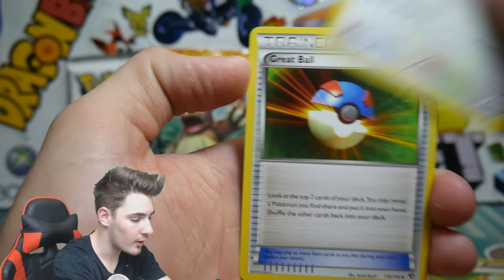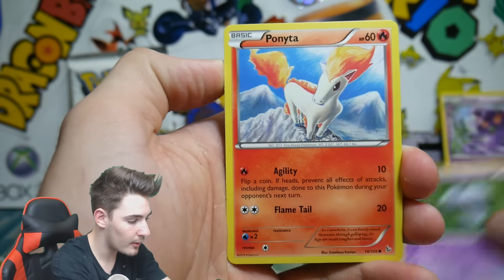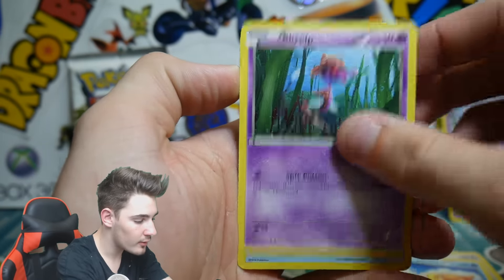We'll go for Flash Fire next because Flash Fire is so awesome — it always treats us with respect. Can we get that secret rare Mega Charizard? We got a Ponyta, a Fletchling, a Buneary, a Skrelp, a Cyllio, a Pokemon Fan Club, a Pidgeotto, a Duskull, and a Pidgeot. That's awesome — still really awesome pulls.